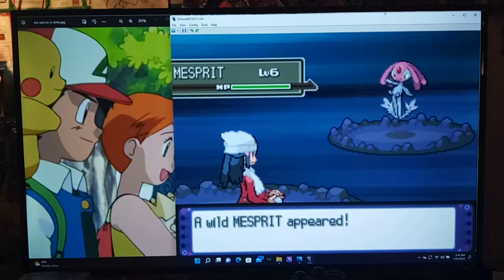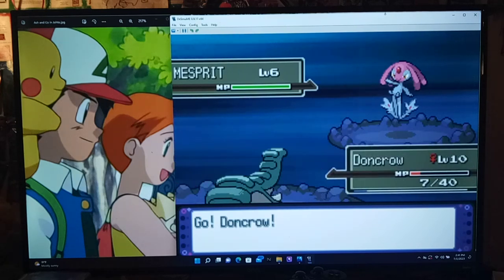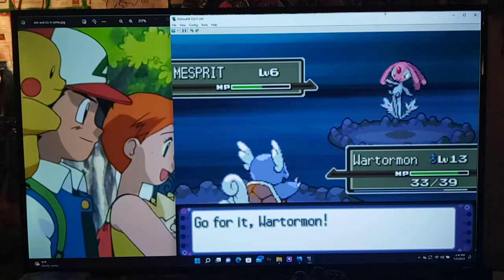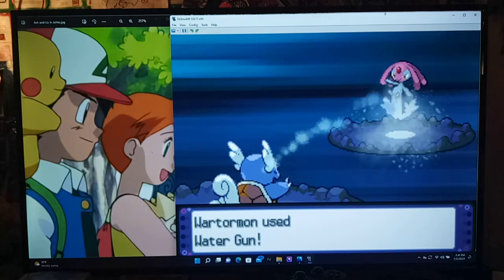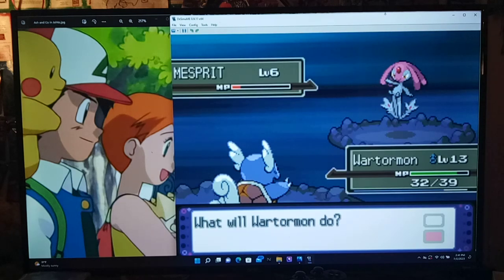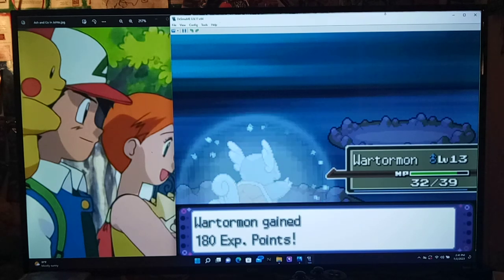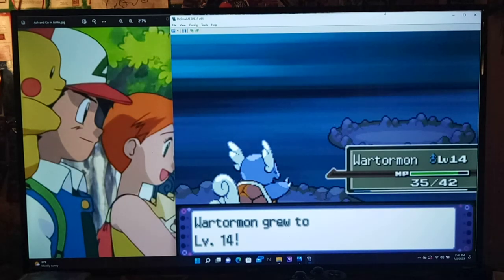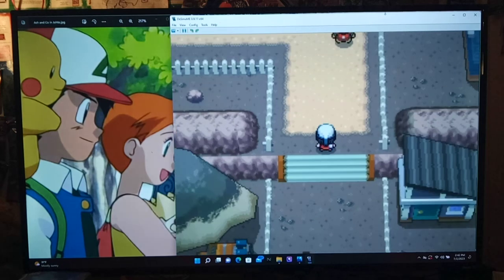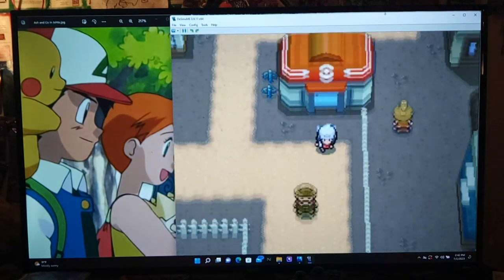Oh! Misdreavus — and the legendary encounter music! That actually scared me for a second. I kind of forgot we could run into legendary-tier Pokemon here. That's like three so far! Of course I'm not going to try to catch it right now, but it's cool to know it's here. We've also got Croconaw in the mine. This room must have rarer encounters — once we get Ultra Balls I'll come back for legendary Pokemon.